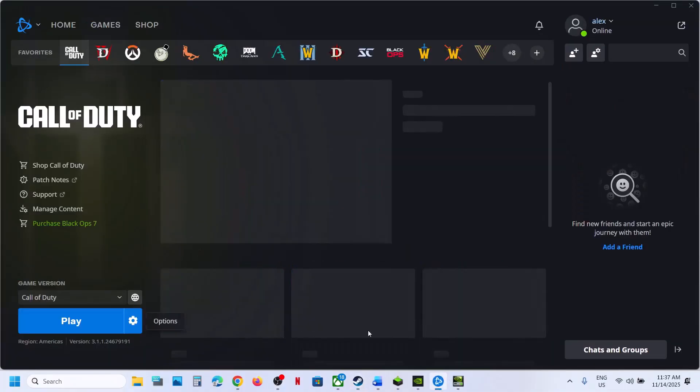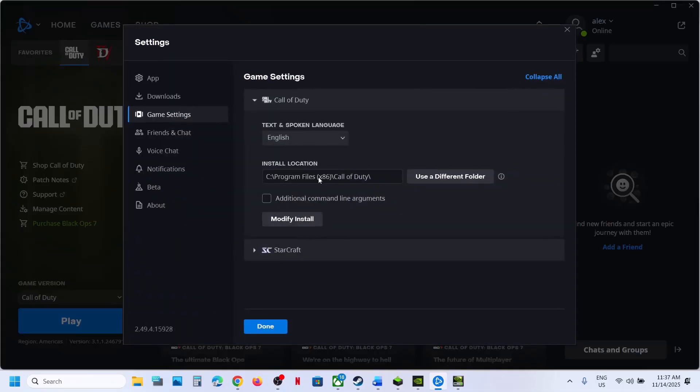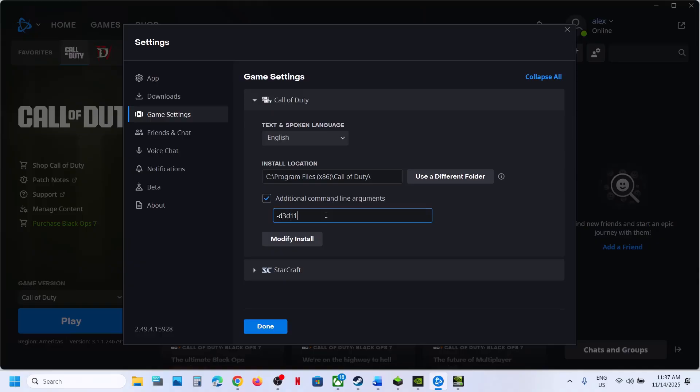If you have the game on Battle.net, click on Game Settings, then Additional Command Line Arguments, and type -d3d11, click Done, launch the game and check. If that does not work, try -dx11, click Done, launch the game and check. You can also try -dx12, click Done, launch the game and check. If still not working, remove the argument and follow the next step.